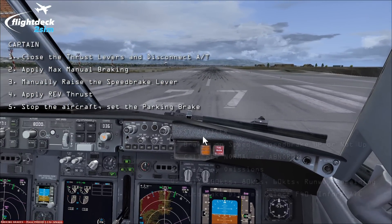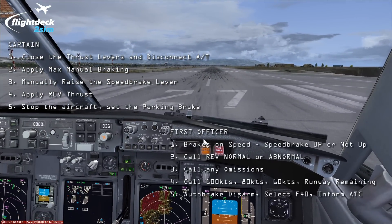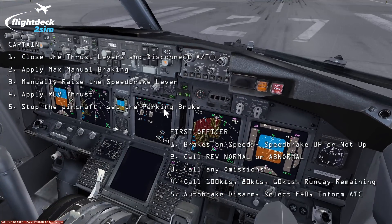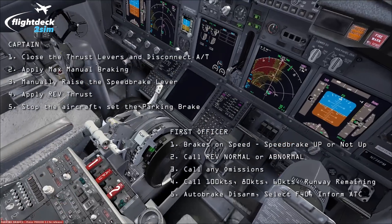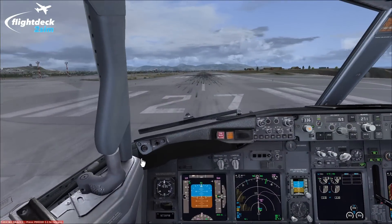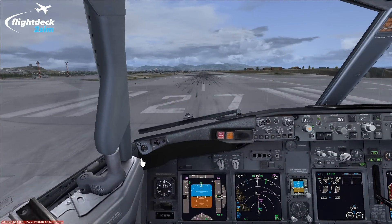For the first officer's part of the initial briefing: if the captain calls 'stop,' the FO will note the speed at which the brakes are applied, call 'speed brake up' or 'speed brake not up,' call thrust reverse as normal or any abnormal indications, verify all actions have been completed, and call out any omissions if the captain has forgotten them. He'll call out 100 knots, 80 knots, 60 knots, runway distance remaining, and auto brake disarm when that light flashes. Once the parking brake is set, he'll select flaps 40 in the event of an evacuation, then contact ATC informing them of the rejected takeoff.